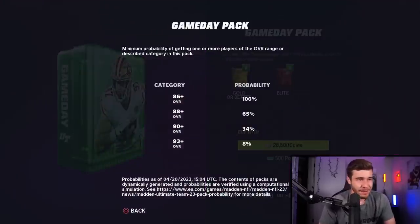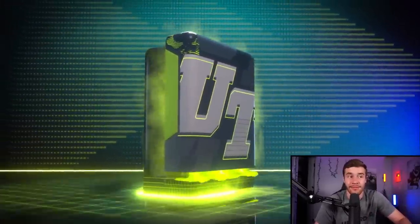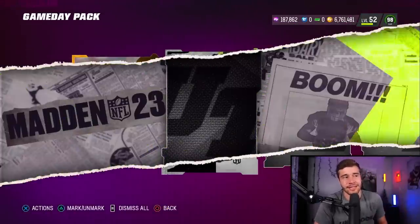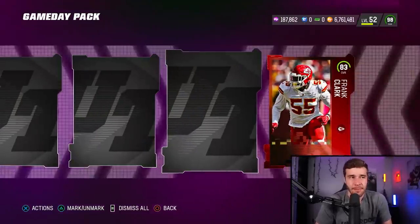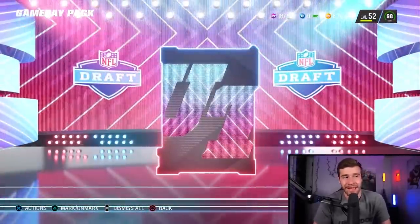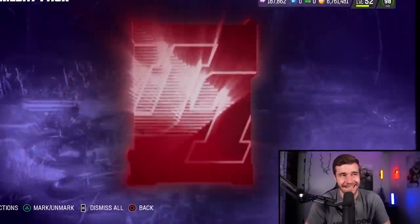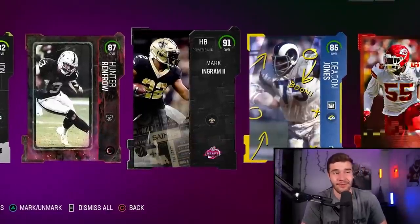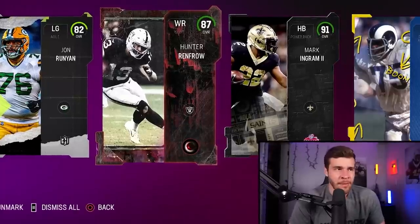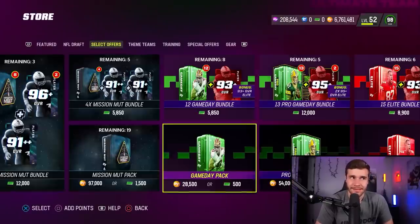Moving on to the Game Day pack at 28,500 coins. Looking at those odds quickly, I kind of like the sound of that. With these packs you're likely pulling more of an assortment of lower overall players, but that's where you can actually get more bang for your buck. We pull a 91 Mark Ingram — nice — and end off with an 87 Hunter Renfro. I'd say we're probably making profit: about 35,000 coins of value in here. That's actually a pretty good pack — I'd give the Game Day pack a B+.